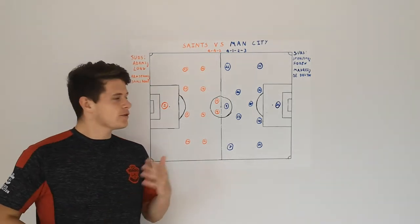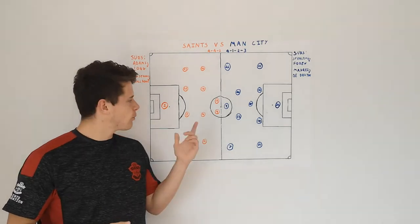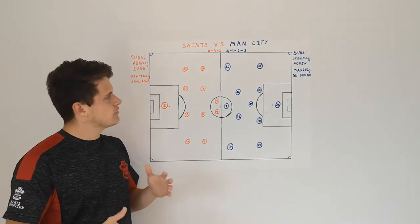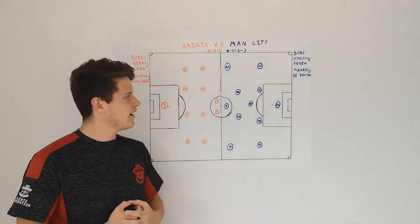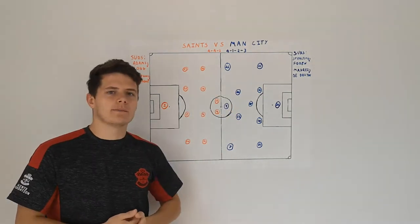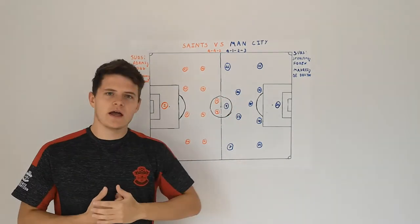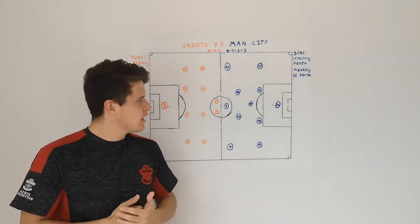Saints set out what they usually do with a 4-4-2 formation. They had Ings and Adams up front, with Prowse as captain today and Romeu. City set out in their usual sort of formation — a 4-1-2-3, or 4-3-3 however you want to say it. They had a couple of changes: Cancelo playing instead of where Kyle Walker would usually play, and the two Silvas — Bernardo and David Silva — with a usual front three of Jesus, Sterling, and Mahrez.